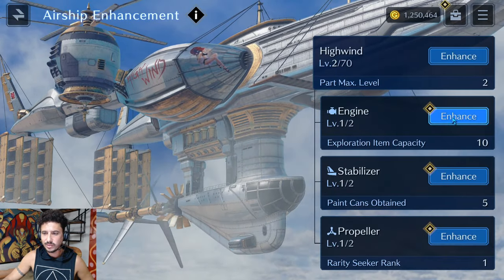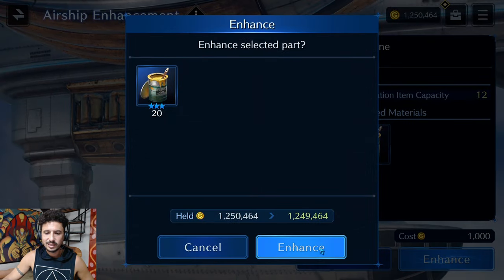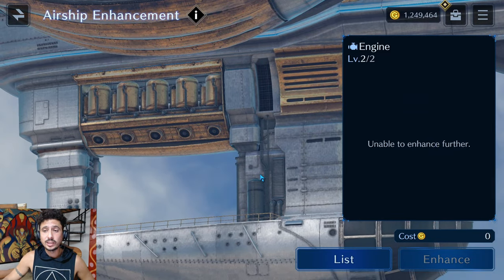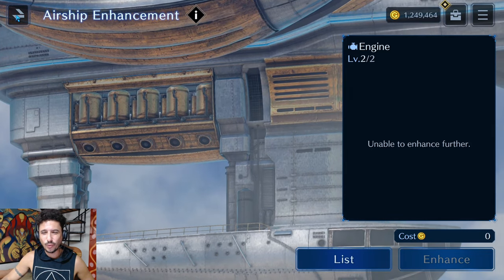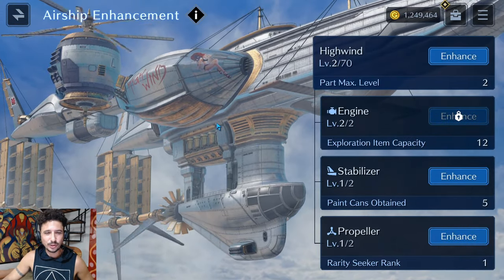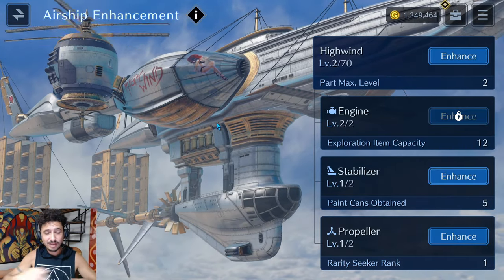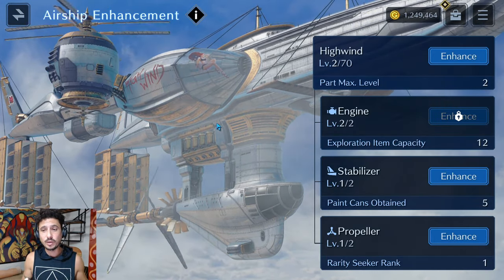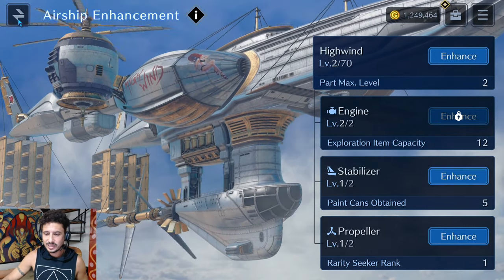I think I'll look at upgrading the engine. Just be careful, guys — I get the feeling this is going to be a major gold drain. Don't let your gold drop below around 400,000. One of the main things Ever Crisis needs is a proper gold farm; the daily quest for farming gold gives so little. Applibot, if you're out there listening, we need a proper gold farm.